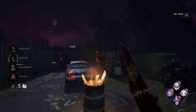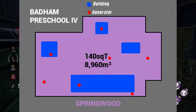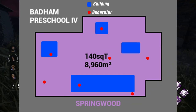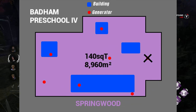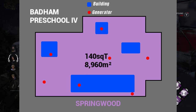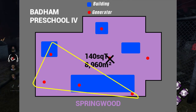Tip number one is picking an area of the map and sticking to it. Try to pick a section where the gens are close together and you can protect the middle gen at all costs. The middle one is pretty important, especially for any killer that doesn't have teleportation or movement abilities. If you lose one of the outside gens, it's not a huge deal — you can always readjust your plan. But if you lose the middle gen, it's going to be more difficult because you'll have a lot more ground to cover.